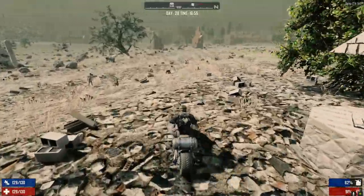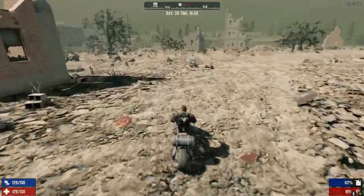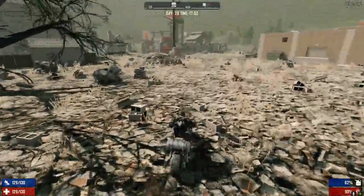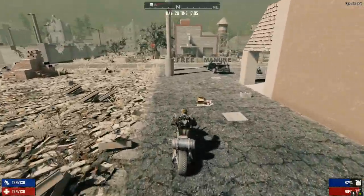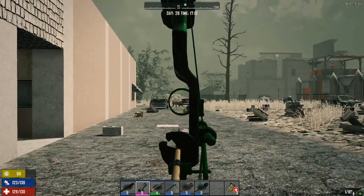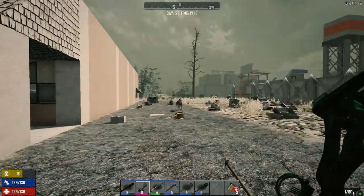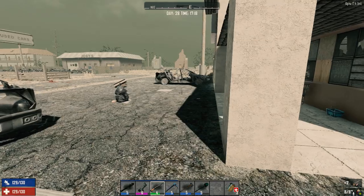That looks like a booby trap — I wouldn't get suckered going in there. Poppin' Pills is right over here. There's a dog — going to have to kill that guy before we go in. Come on, get him. He's being elusive. There we go, arrow's back. Making sure we're reloaded.